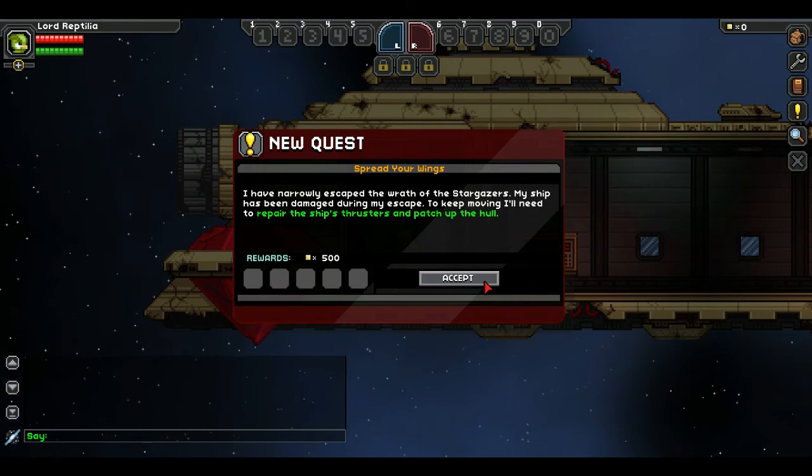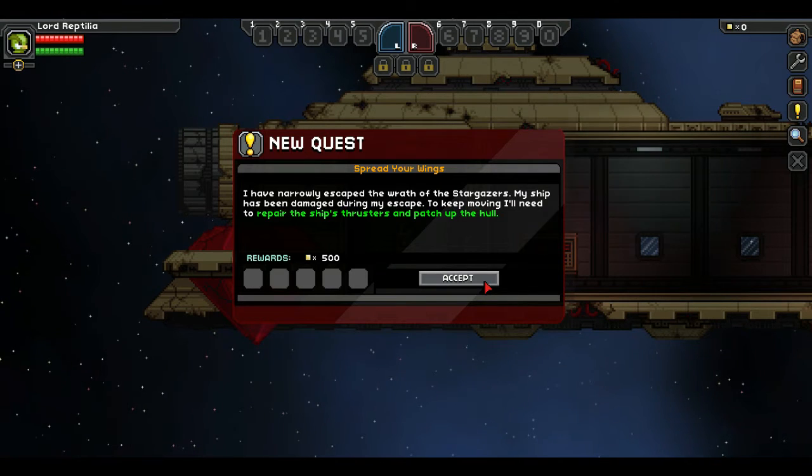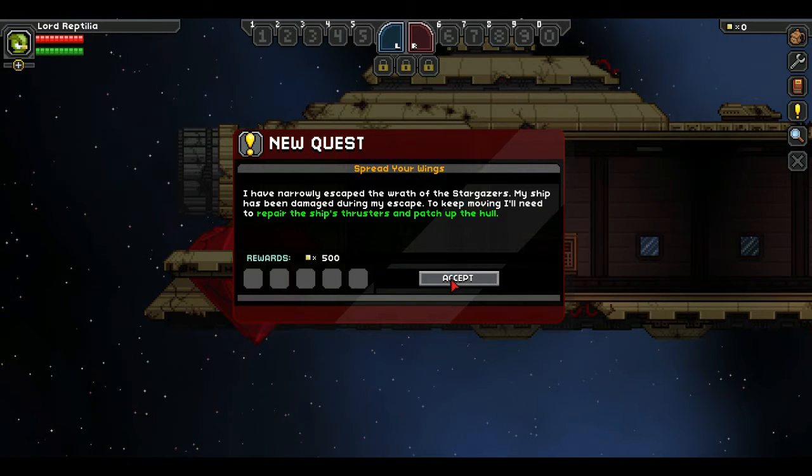I have narrowly escaped the wrath of the stargazers. My ship has been damaged during my escape. To keep moving, I'll need to repair the ship's thrusters and patch up the hull.